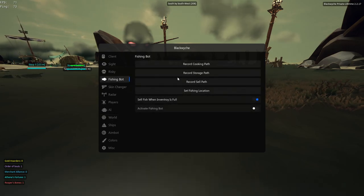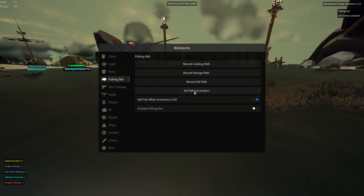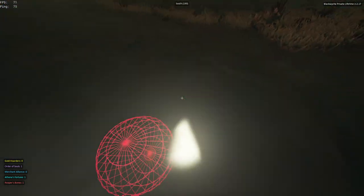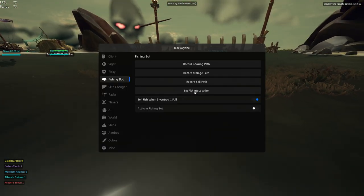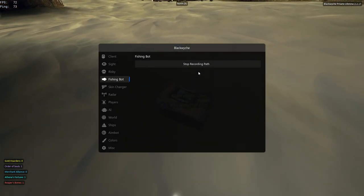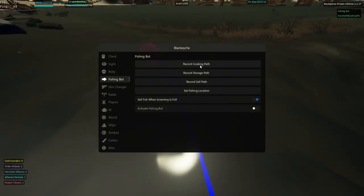We're going to go into our fishing spot after we have our crate near us. Make sure that's on. Next, we're going to set fishing location. When you set the location, it'll leave a sphere — a ball — right here. That's your fishing location. Next, stand in your fishing location and record your storage path. Click it, and walk all the way up to your storage crate. Even if we have extended reach, walk all the way up to it. Click stop recording. Walk back to your fishing spot.